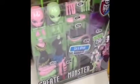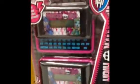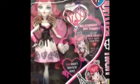They have Dot Dead Gorgeous Laguna, they have Create a Monster Cat and Witch, they have Create a Monster Ghost, they have Create a Monster Nocturnal Add-on and Mystical Add-on, they have Textors, they have CA Cupid Sweet 1600, and they have the Password Journal.